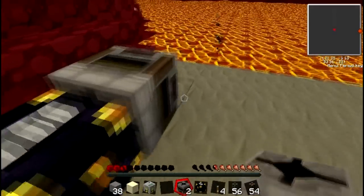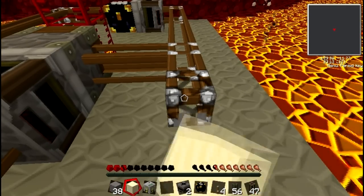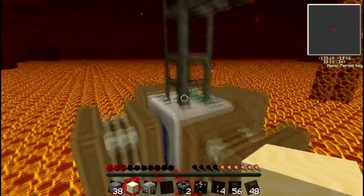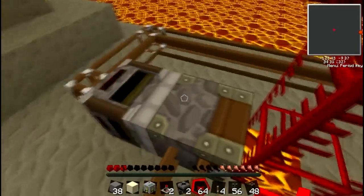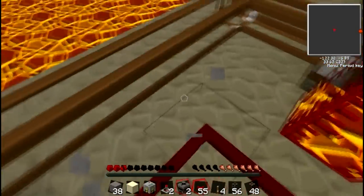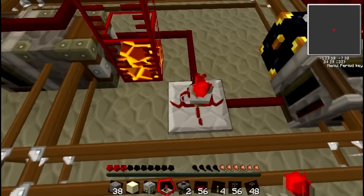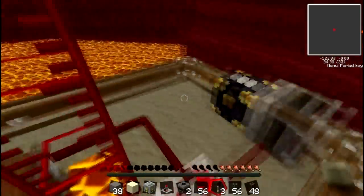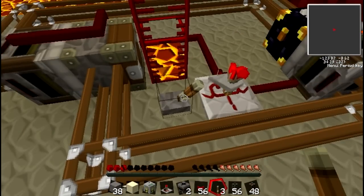Next, place another filter right here and take some more pneumatic tubes leading into the deployer. Fill this filter with an empty bucket so it will pull empty buckets back out of the deployer. All that's needed now in the nether to complete this is power — some redstone power to these different machines. Place some red alloy wire here and onto the other machines, then place a lever and set the timer to one second.